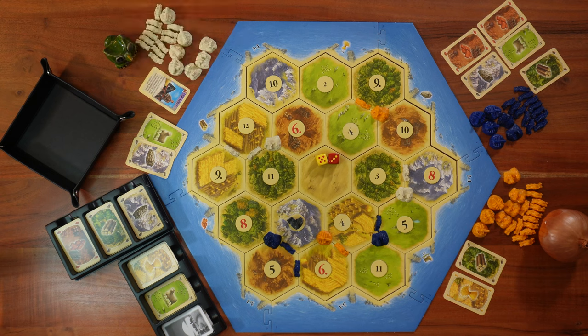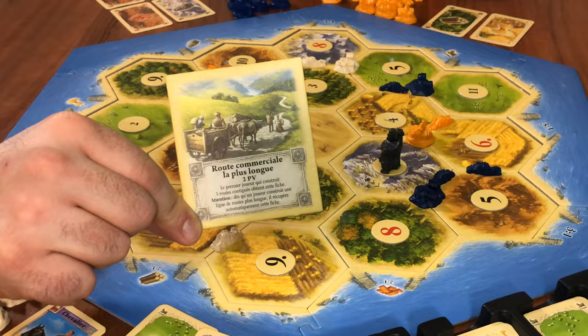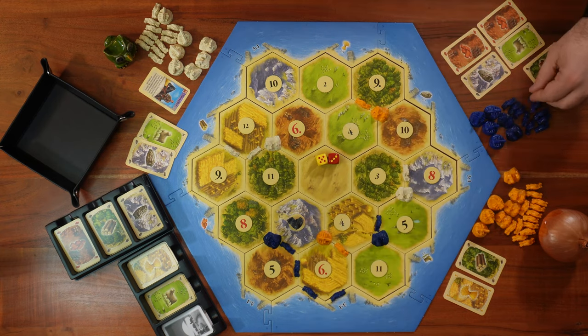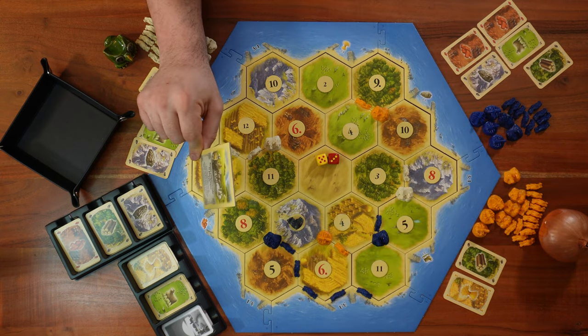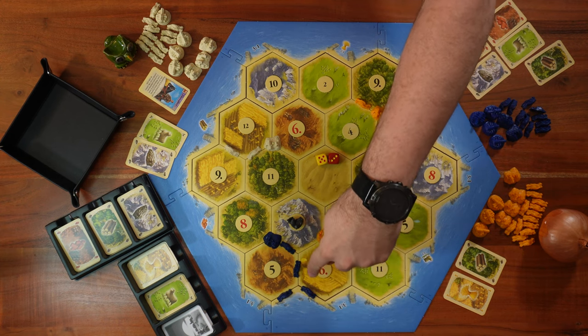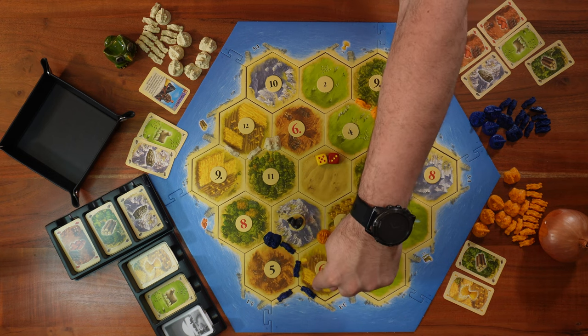Let's also talk about the longest road special card, also worth two victory points. The first player to build five consecutive roads takes this card. The next player to take it needs six connected roads, then seven, and so on until you run out of roads. Note: a branching road does not count as consecutive — if roads split, you can only count one branch, not both.